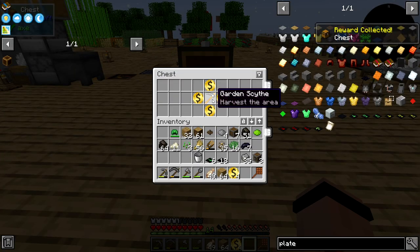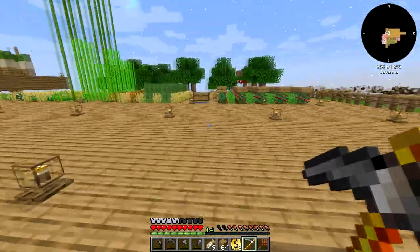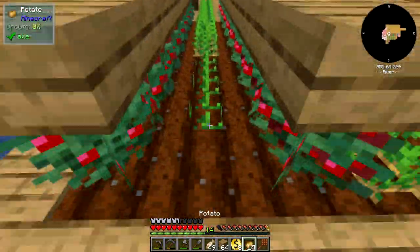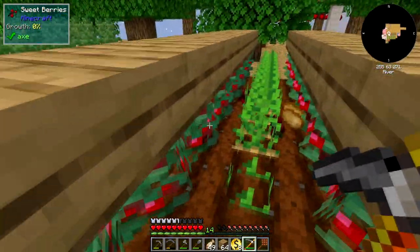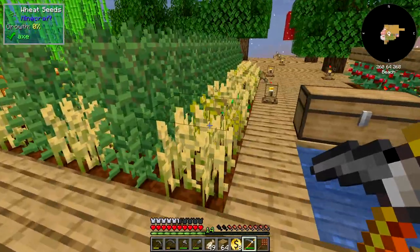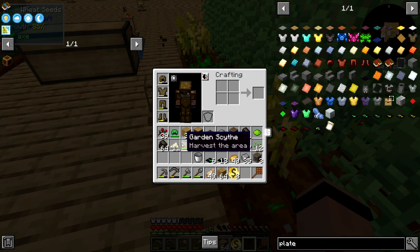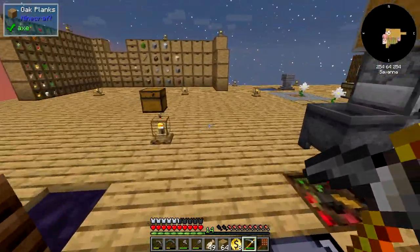Reward chest! What did I get? A garden scythe — really! So I got a tree scythe and four sky bucks, I'll totally take that. Let's go try it and see if I have to replant. Right click? Left click? That doesn't seem right. Garden scythe — it just says 'harvest the area.' I thought I saw everybody jump up there. Maybe it's everything of a type.